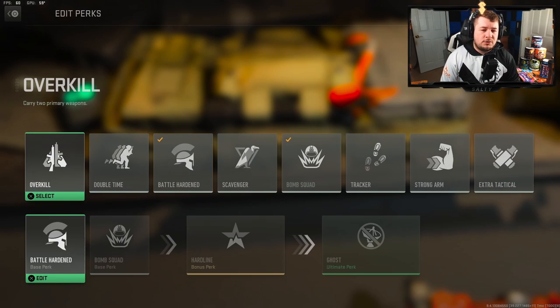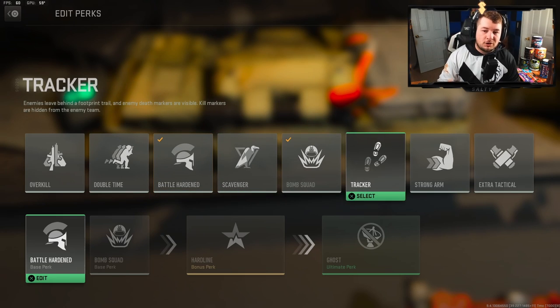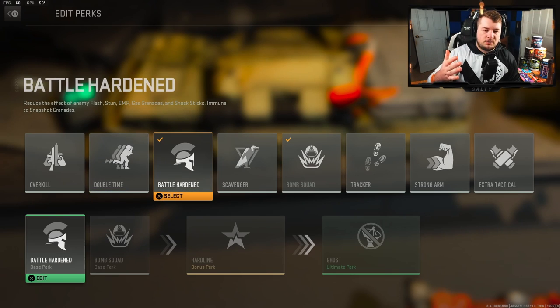Let's quickly dive through the actual perks. In the first slot you get two to start with — they're active right at the beginning of the game. Your options are Overkill, Double Time, Battle Hardened, Scavenger, Bomb Squad, Tracker, Strong Arm, and Extra Tactical. There are three options here that I think are the best.